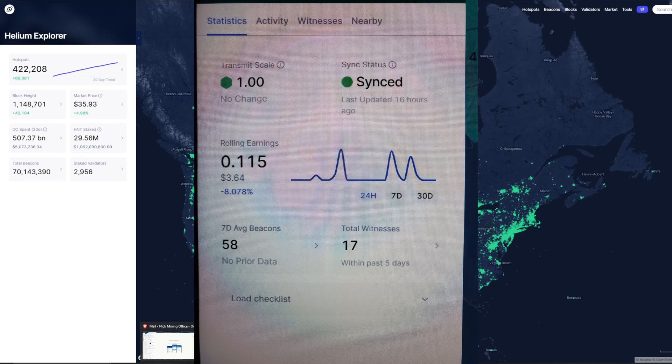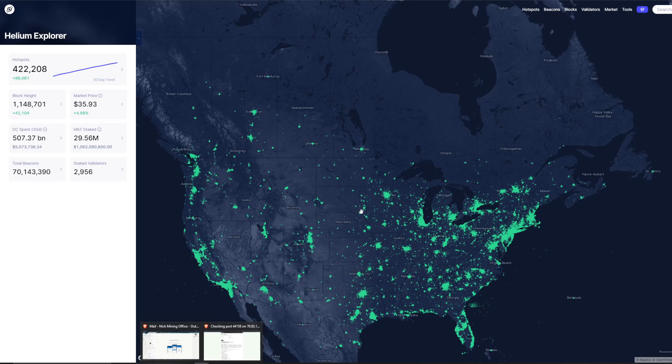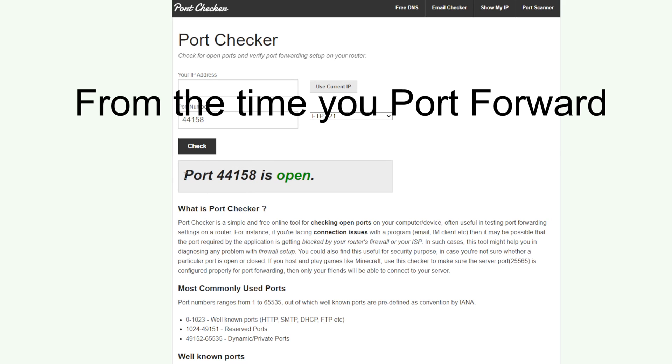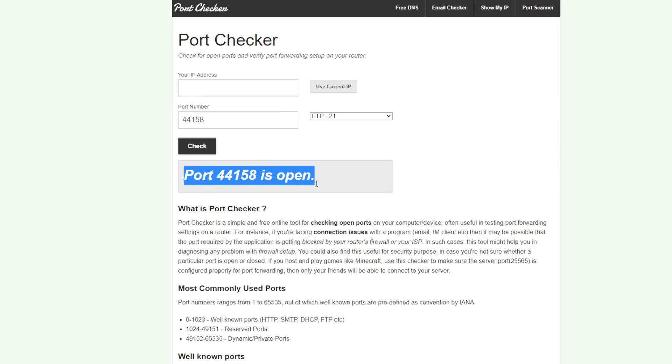The second bug I was talking about is that the official helium blockchain explorer was not showing the proper status. It was showing me as relayed when I actually wasn't — that's why I was making about two dollars by that point. If you want to check the port, you can go to portchecker.co, use your current IP, plug in port 44158, and after five to ten minutes it should show the port as open.